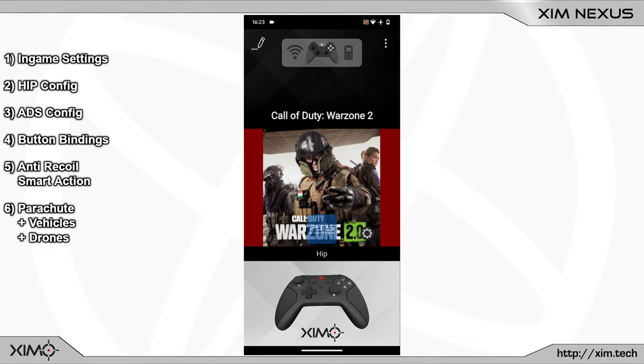Alright guys, today I will show you a new Nexus config tutorial. Since config tutorials usually tend to be longer videos, I will use an artificial voice for this video. That allows me to save a lot of time and I don't have to cut down the video duration. So maybe let me know how you like the voice or if I should do some adjustments to it.